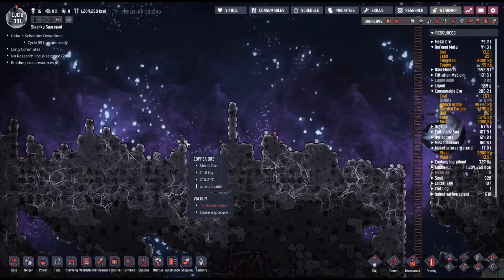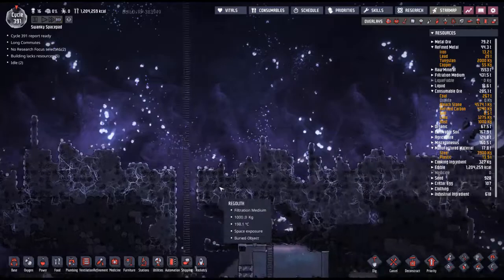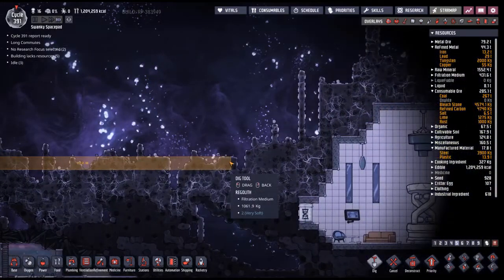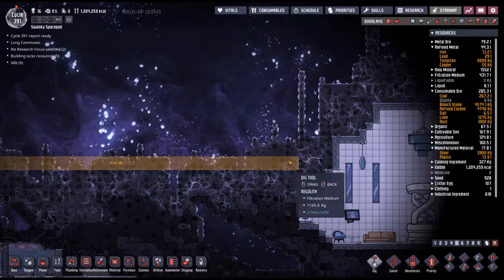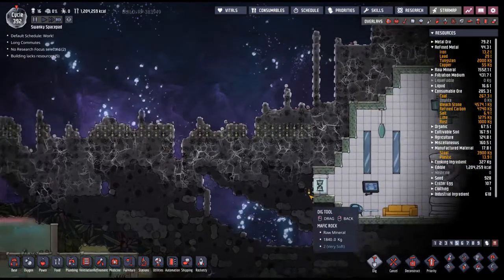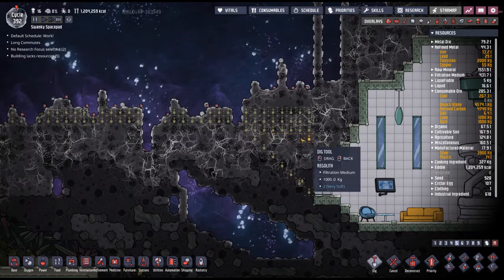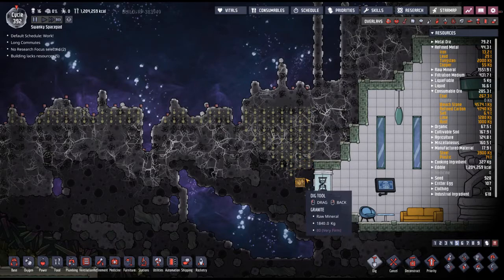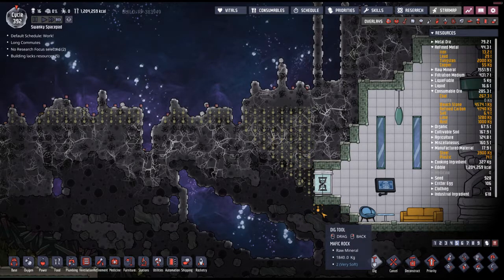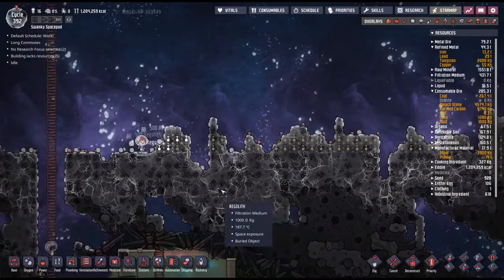I noticed these meteors are dumping a lot of ore on the surface, which could be useful. I kind of want to dig my way down to have a look at this facility. Let's have a look at what's going on here and hopefully our duplicants don't get too sick from being outside this long.